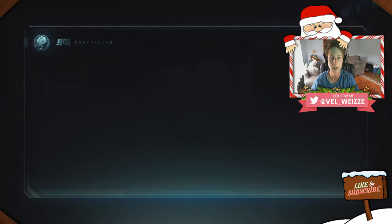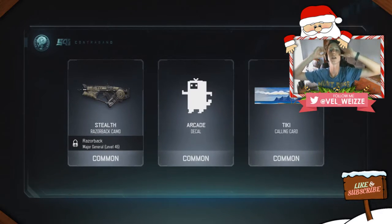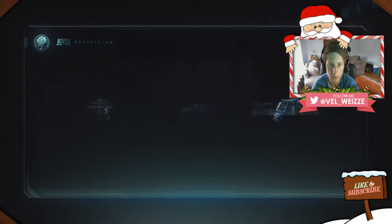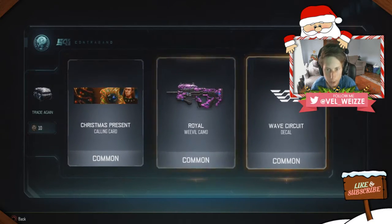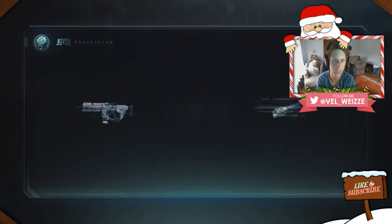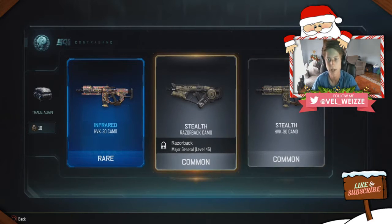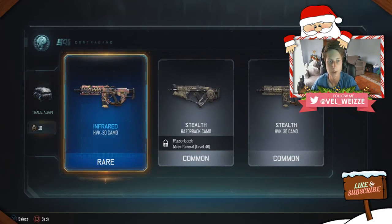Trading again — oh, we had purple and orange going at the same time, but we didn't get the epic unfortunately. Next up — Royal Weevil camo, that looks really awesome. And yes, we got a rare — damn, that legendary was right there. We got the Stealth Razorback camo and Stealth on the HVK camo, Infrared on the HVK-30 camo.